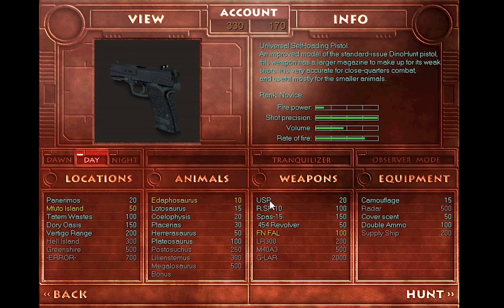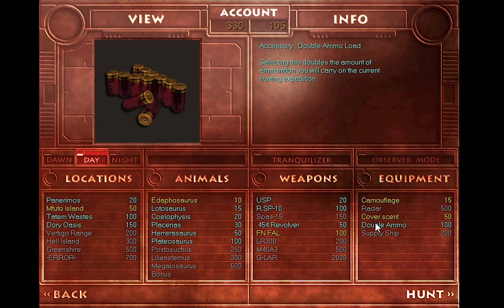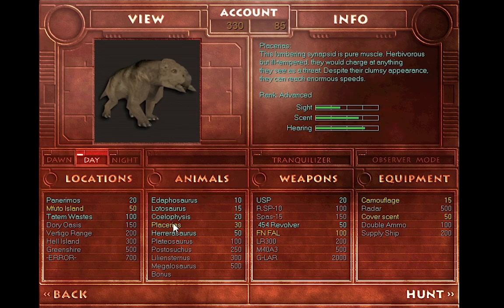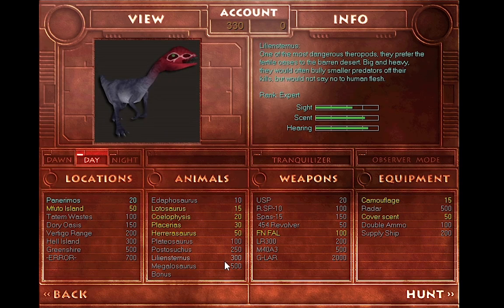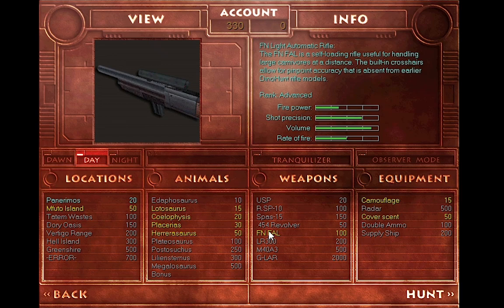I'm going to turn on a couple of modifiers, though I can't do double ammo. We're going to click on the Placerius and maybe the Herrerasaurus — that gives a little variety. That's a nice little loadout so we can go after a lot of things, and now that we finally have a rifle this is going to be a much different experience for us.